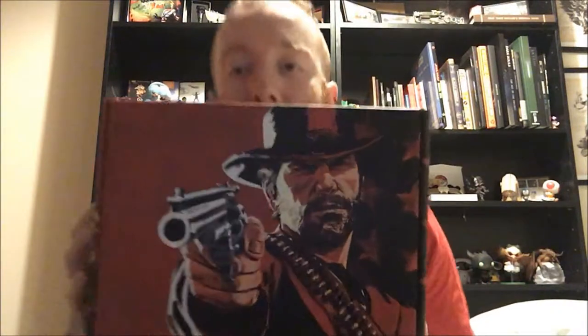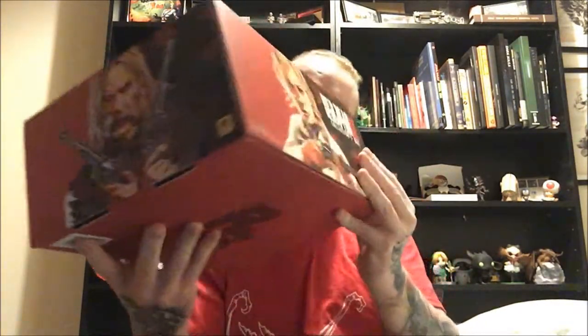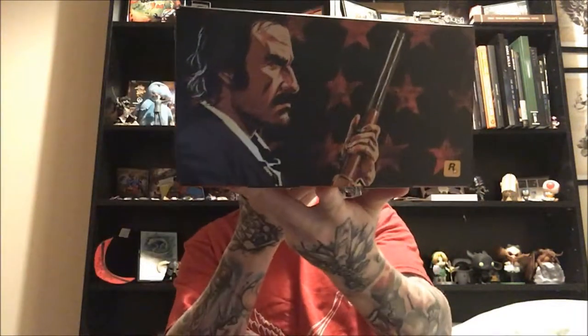I'm just going to take the plastic film off first before I show you the box. It's good, it's lovely. So that's the box. On the side — I can't remember the guy's name — that's Dutch. I don't think that's Bill, I can't remember the names just yet. The lady I haven't actually met yet. And on the back we have the Rockstar logo. I'm going to set it down because there's quite a lot of weight in it — something metal.